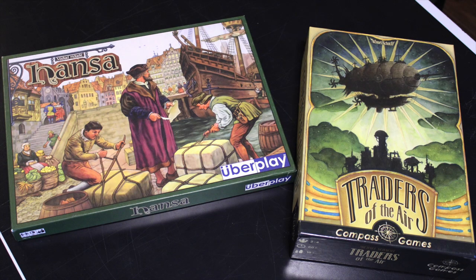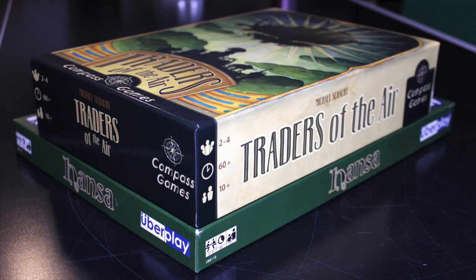Here you can see the two editions. The original Hanza has an Uberplay mark, which was an English publisher from back in the day. They released a lot of Abacus games in the English language market. It is in what at the time was a pretty typical Abacus long skinny box. Traders of the Air is not quite Agricola size, it's a little bit smaller, but those same general proportions. The stats on the box are the same: two to four players, 60 minutes-ish, and ages 10 and up — all of which I think are pretty fair.